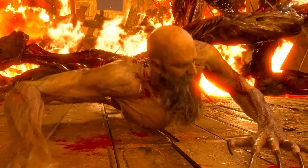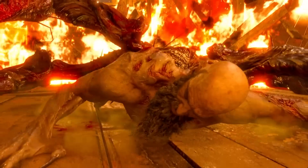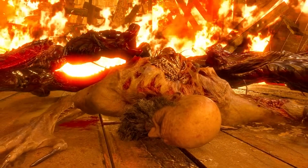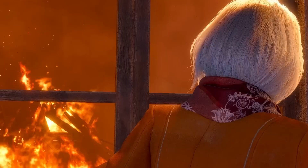Players will occasionally need to worry about Ashley, who can be picked up and carried away, resulting in a game over. But a simple pistol shot or two at her assailant and she will be dropped and can continue following Leon.